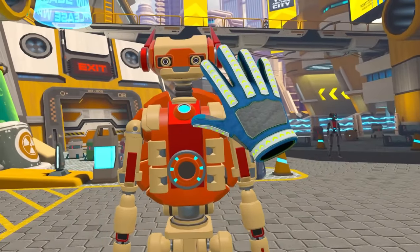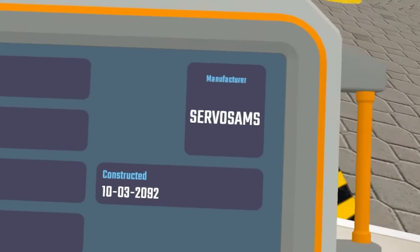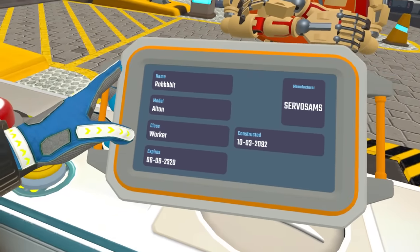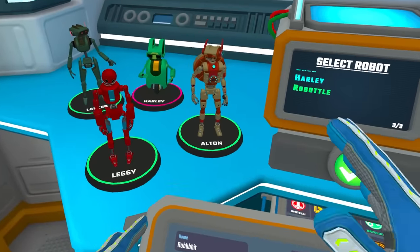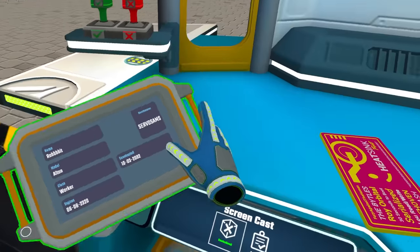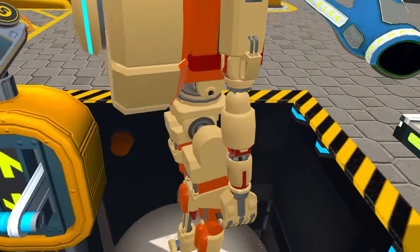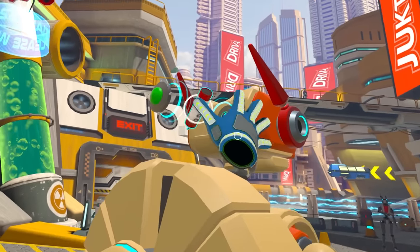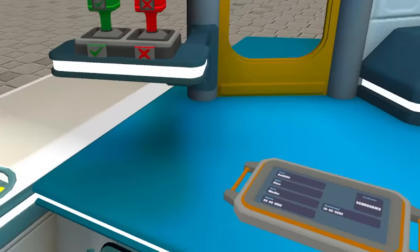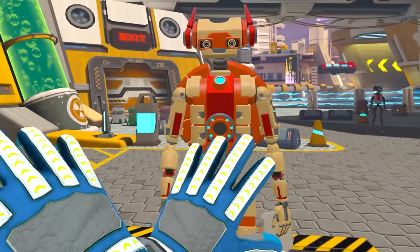Hey mate, how are you? Give us a high five - this guy's not the high five type. Servo Sam's - this guy was constructed eight years ago, he's not very old, he's a worker. He is an Alton. Show us your storage hole. He's got something back here in his head - oh my God, this guy had dynamite inside his head! I've learned that if you're carrying any dodgy crap, you're not allowed at all.